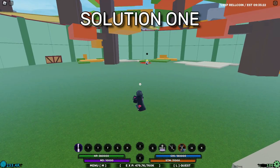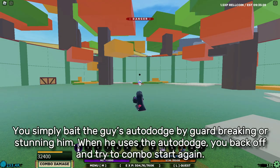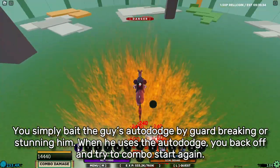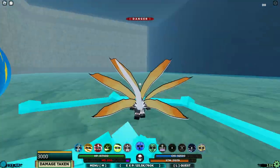Here's Solution 1. Applies to both versions. You simply bait the guy's auto dodge by guard breaking or stunning him. When he uses the auto dodge, you back off and try to combo start again. You can use moves that are not necessarily a guard break, but something that you can punish the opponent with.